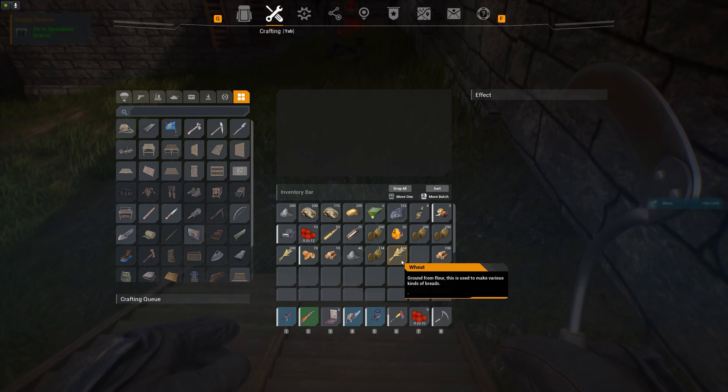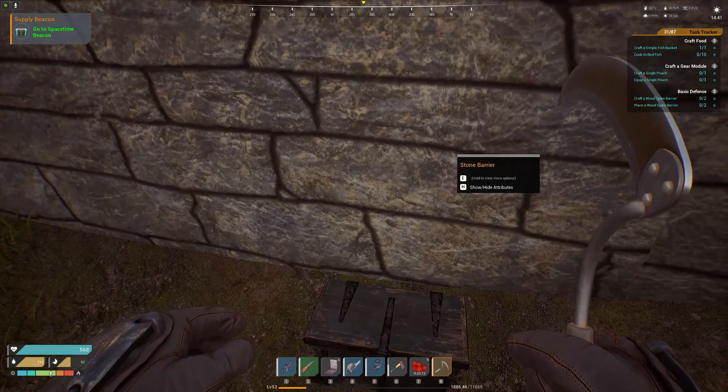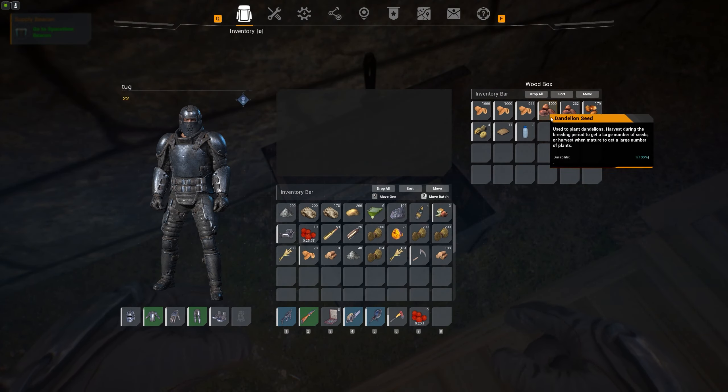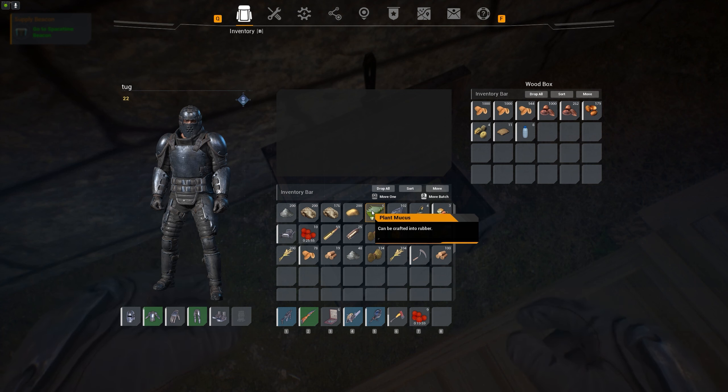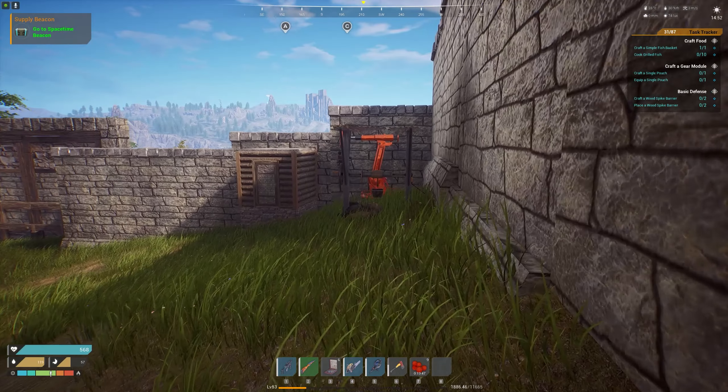You get back seeds and the plant so you can keep rotating it. I got 104 wheat and 78 seeds — I'm on a two-time server so it's more than usual. What you're first going to grow is dandelion seeds, which gives you plant mucus. You're going to need a lot of plant mucus and a lot of wheat, because that's what you use to make alcohol to make explosives.